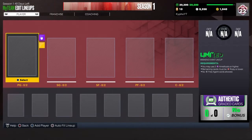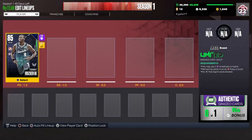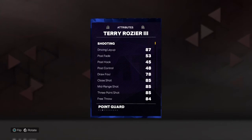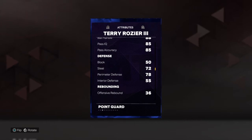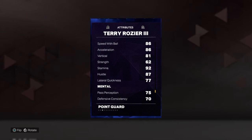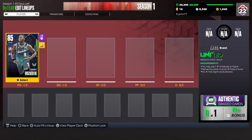Alright, so for my starting point guard, very underrated card I think — Terry Rozier. The way you get him is from Domination. He's 6'1", which is kind of short, but he has 85 three-point, which is very good right now. He has 70 dunk at 6'1", which is also fire. An 88 ball handle, with usable defense, not good rebounding obviously. 86 speed and 86 speed with ball, 86 acceleration. Overall a very good card, very easy to get from Domination.